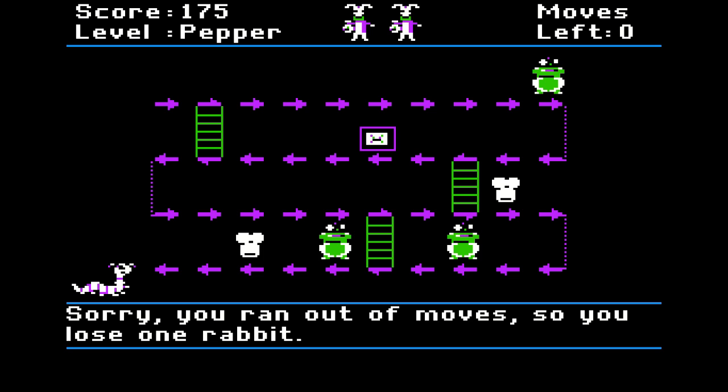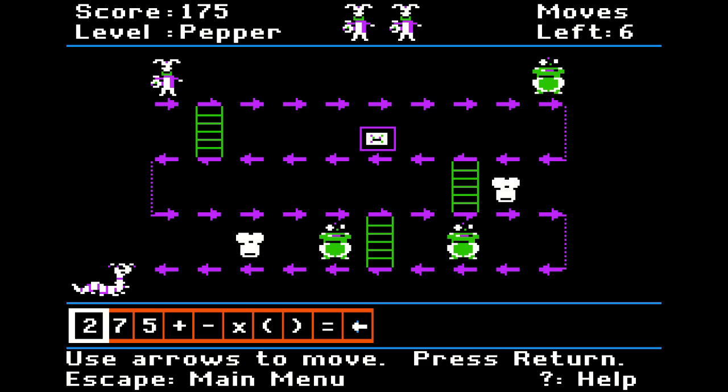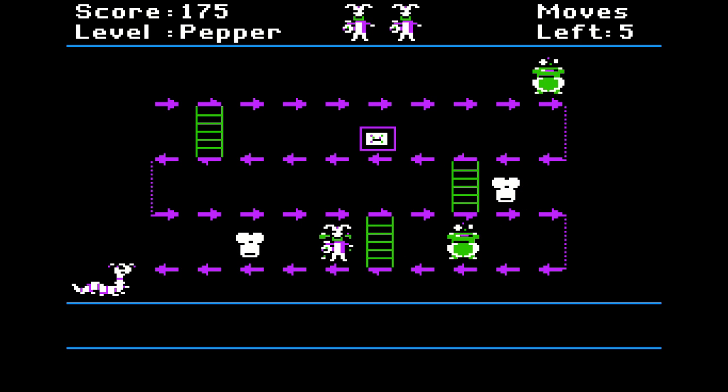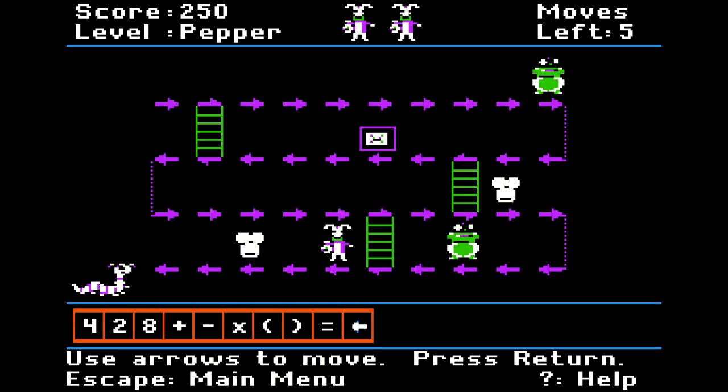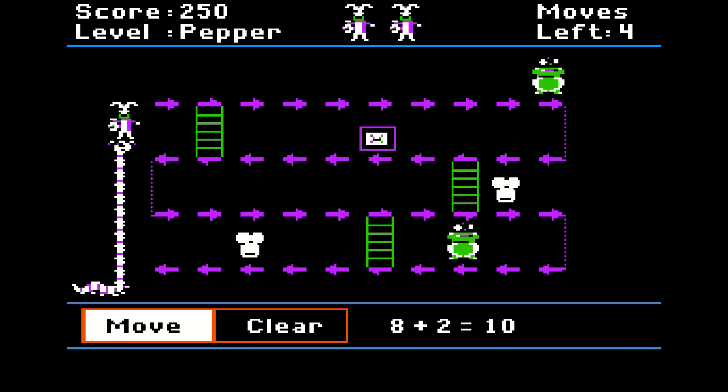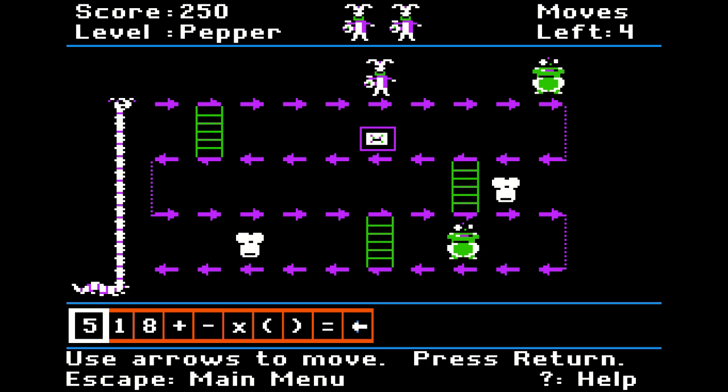Sorry, you ran out of moves, so you lose one rabbit. Oh, I got to go all the way back to the beginning? So how about... the pot gives you nothing. Let's see, I want to do eight plus two, get to the end of this. Is that Absalom? Do you just keep going until you run out of rabbits? Is that what it is?